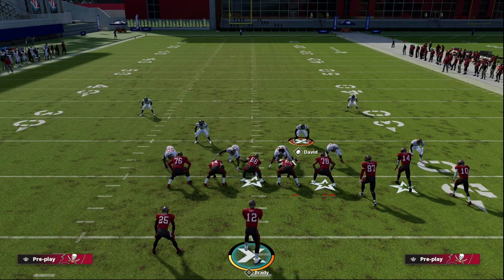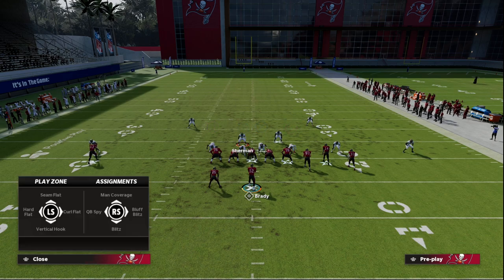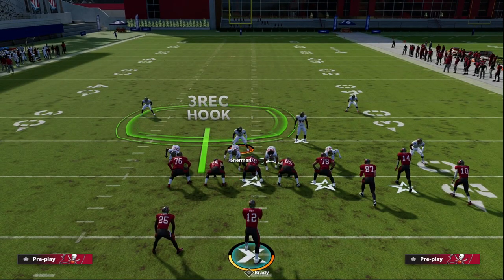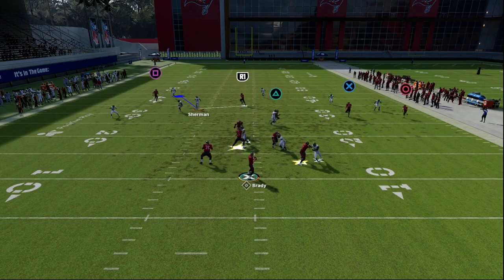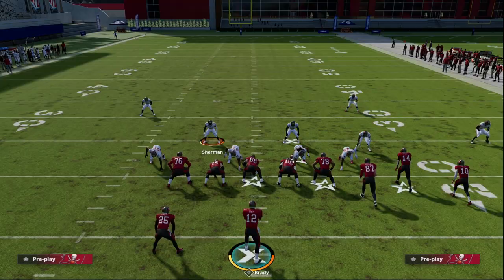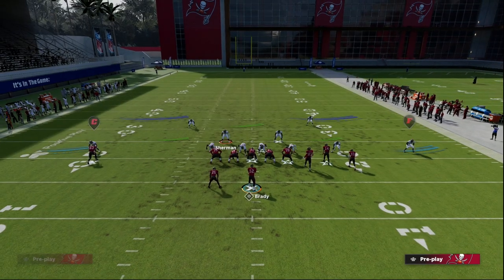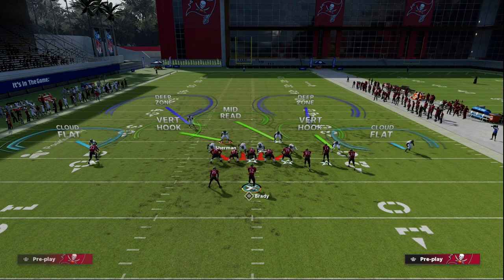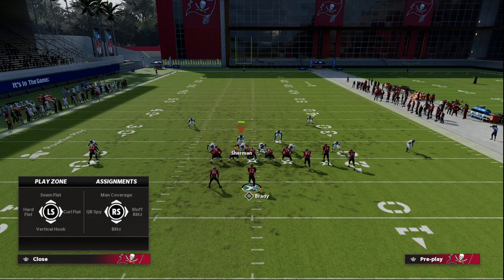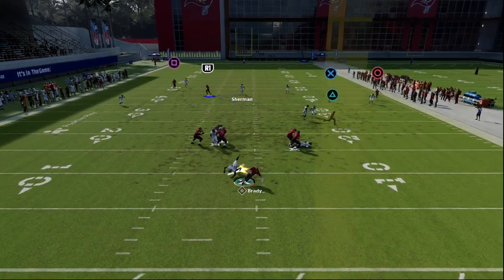You can do the same thing on the other side — just crash your line to the right instead of crashing them down, and drop these guys out into coverage. What you should see is a nice right side loop concept. This is an incredible defense, and I think the biggest key is the fact that you can send this loop off of both edges while maintaining your two-high safety look, which is absolutely critical in this game. You need those two high safeties for good coverage — just an absolutely incredible blitz.